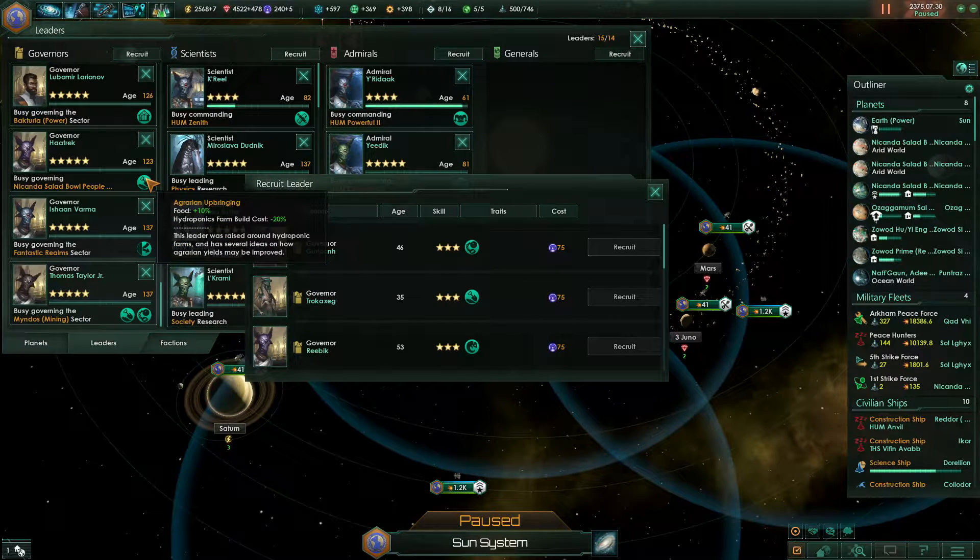Then of course the agrarian upbringing, which gives you a discount on farms — which you really should build first — and a bonus on food, which will also help you grow very quickly.